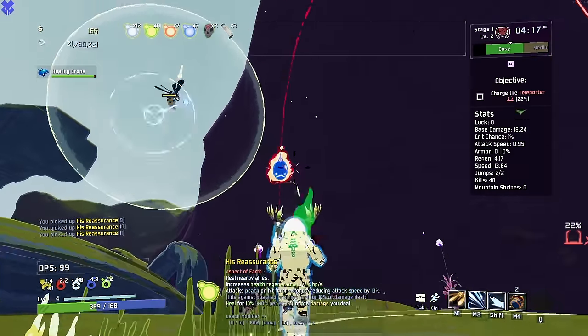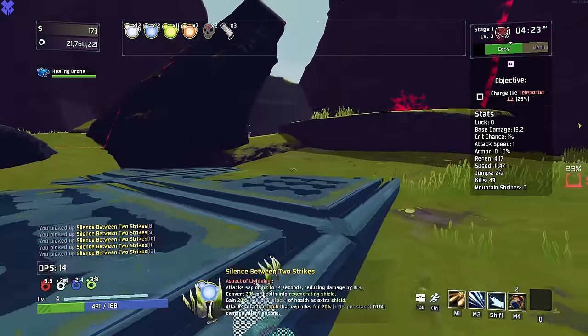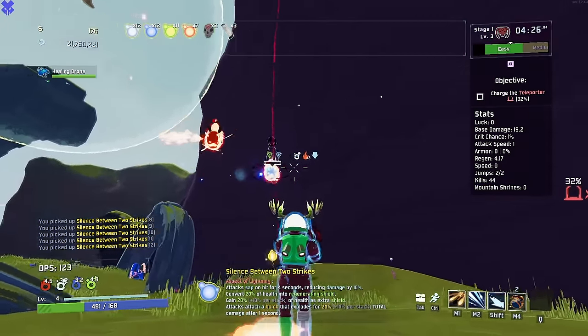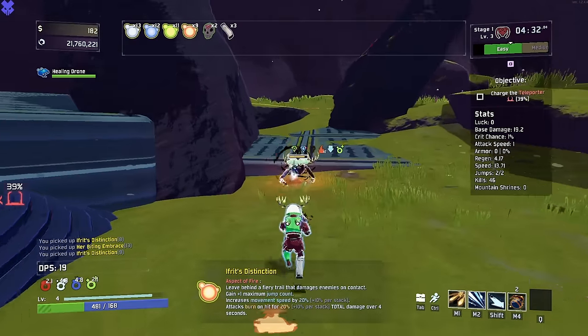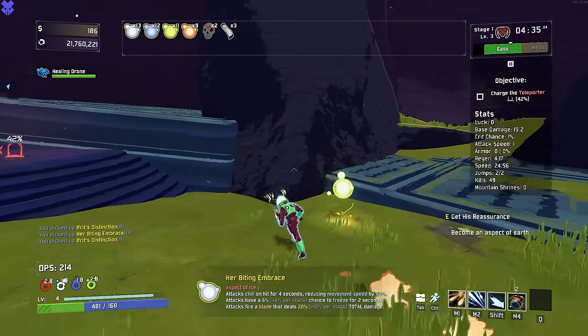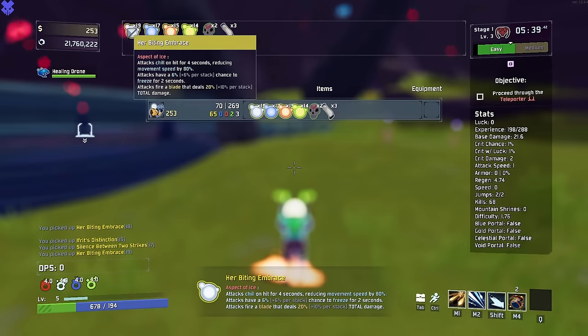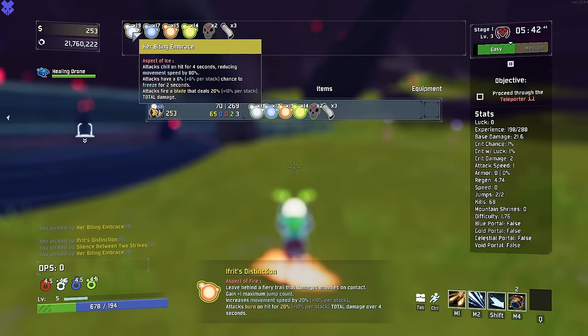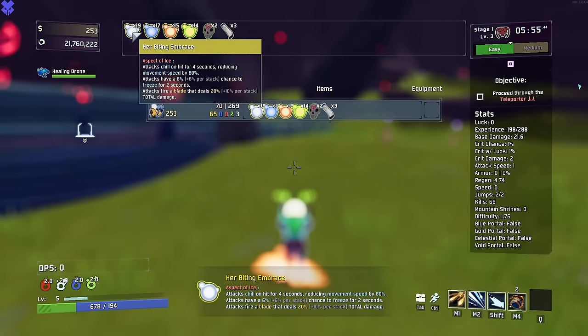Ladies and gentlemen, strap in. I've been wanting to do a Zet Aspects mod for a long time, and now finally I get to. We are stacking these like crazy. We have Death Mark on everything for quite a while, and I'm very excited to get to the moon because everything is going to be perfected. Now that we've cleared stage one, the Biting Embrace: chill on hit for four seconds reducing movement speed, and a six plus six percent chance to freeze enemies — meaning we will hit one hundred percent very quickly.